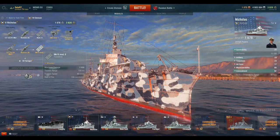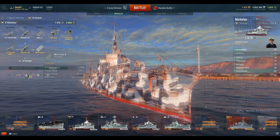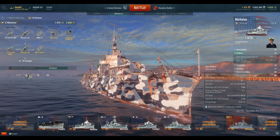Another key weakness of the Nicholas is its hit points. With only 13,100 hit points, this ship will die very quickly when targeted by the enemy. The last weakness of the Nicholas will most likely be a surprise to you: the guns. The shell travel time is really long, meaning that enemies at range can easily dodge your shells. It will take some time for most players to get used to this, but if you have played the Cleveland, for example, you know what I am talking about.